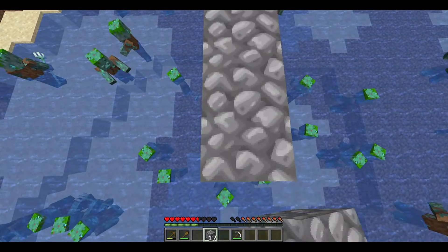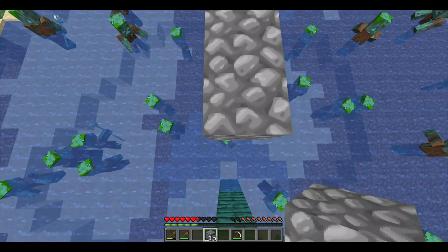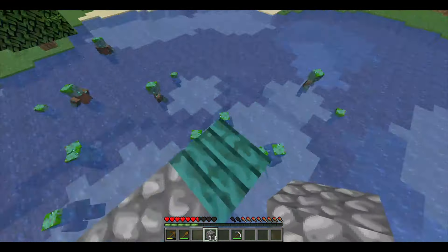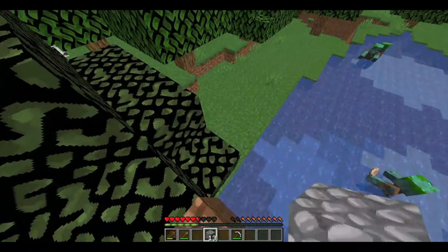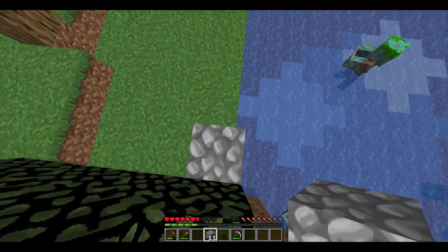And now, right here, you have made it to the tower. Now you use the bridge that you've made and you go all the way to the ground safely, without taking any damage at all.